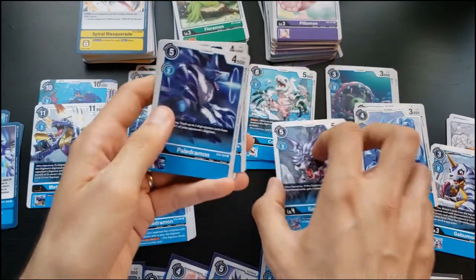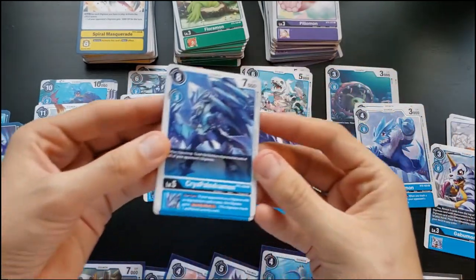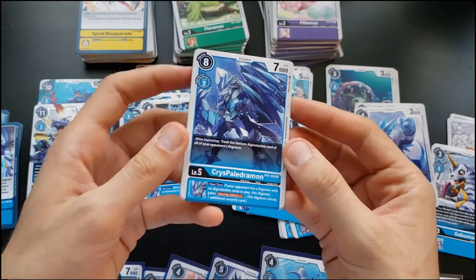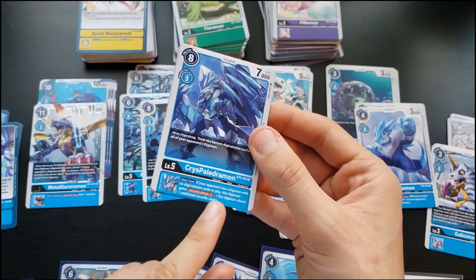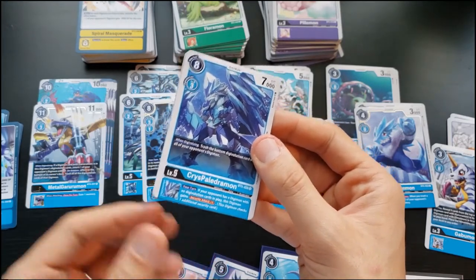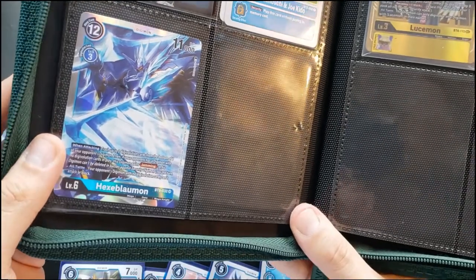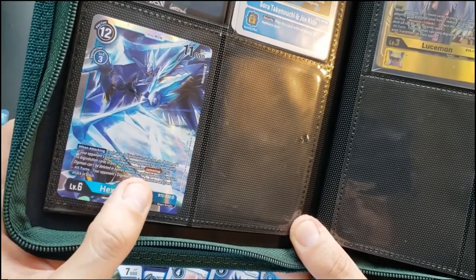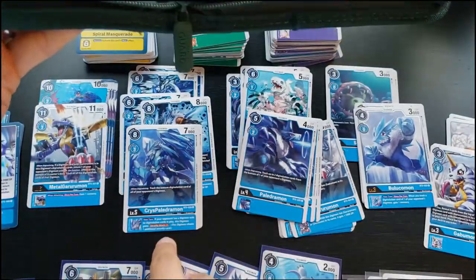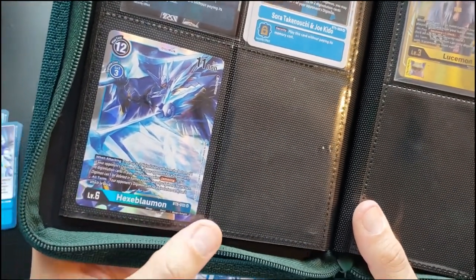Paildramon: when digivolving, trash two digivolution cards. CrystalPaildramon: when digivolving, trash the bottom digivolution card of all of them, and if your opponent has a Digimon with no digivolution cards, the inherited effect gives them Security Attack plus one. Hexablaumon: when attacking, trash two digivolution cards from your opponent's Digimon, and if they have a Digimon with no digivolution cards in play, it gets Jamming plus Security Attack plus one. The other ability: opponent's Digimon with no digivolution cards can't attack or block.